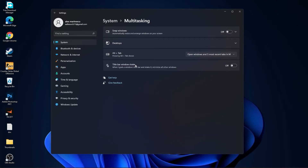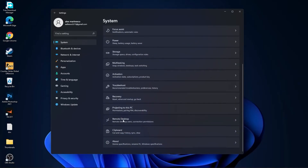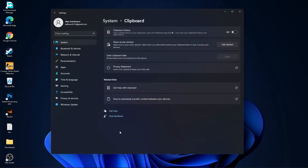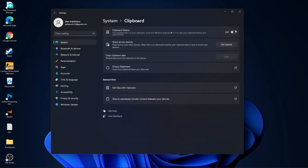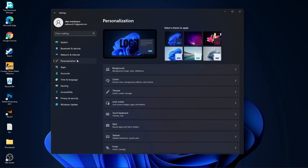Go back to System, go to Remote Desktop — select it to Off. Go back to System, go to Clipboard — on Clipboard History, select Off.